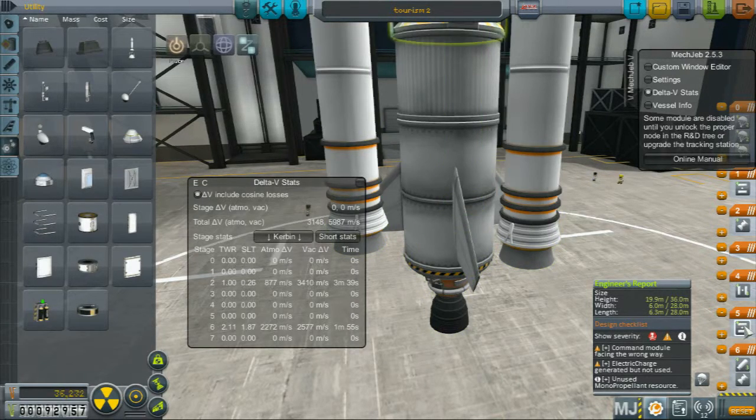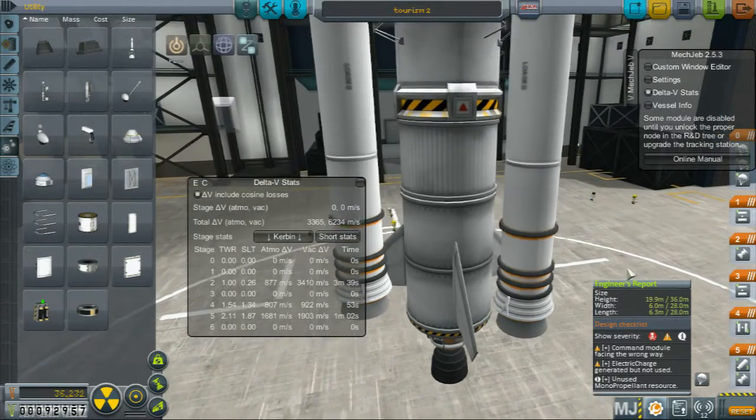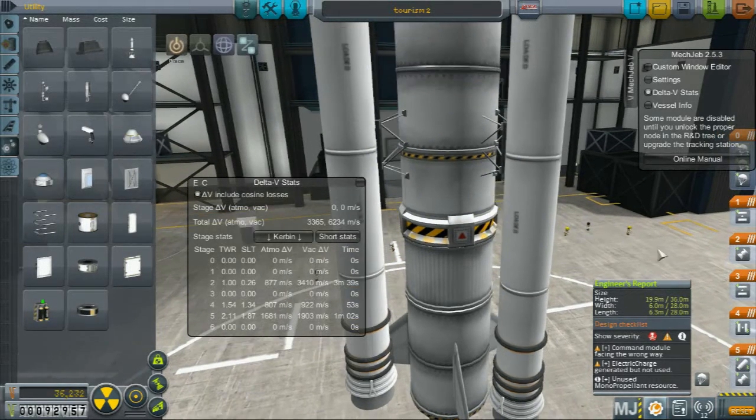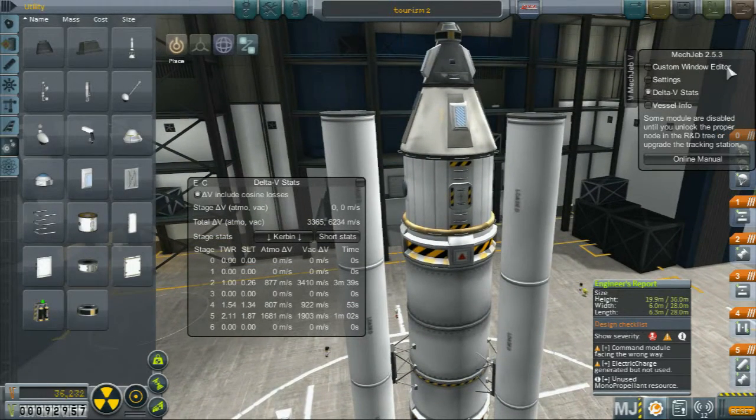Those stage. Then... no, not that. Then these. This one should go up here. So then these, then this, then that fires, then that, and then parachutes.